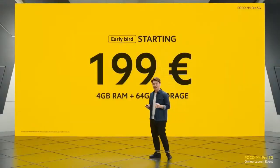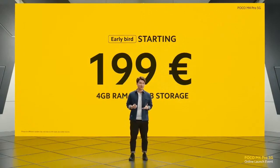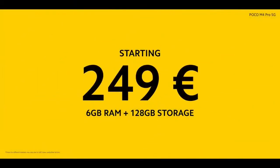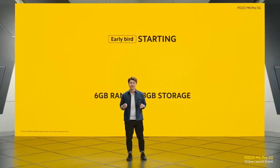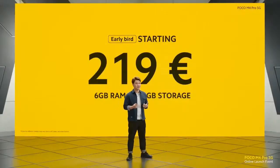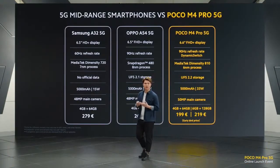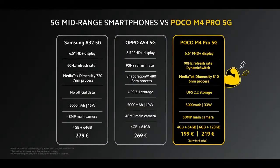We also have the higher variant. For the 6GB plus 128GB option, the POCO M4 Pro 5G starts at 249 euros. Of course, there is an early bird price for this as well — coming in at an amazing 219 euros. This early bird price is lower than the retail price of the base variant, and this is a deal that cannot be missed. When we put the price and specifications side by side in comparison, the M4 Pro 5G beats out the competitors in every single category.